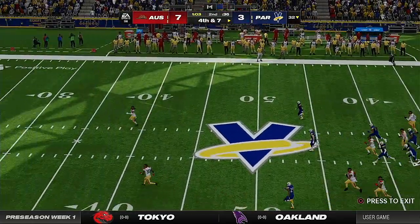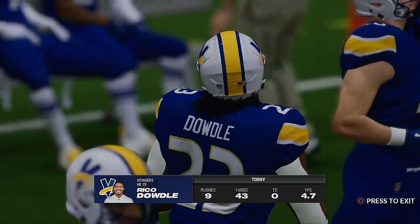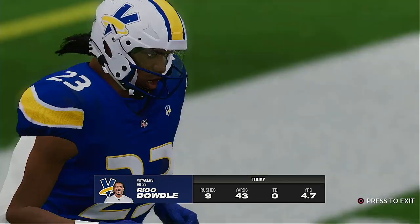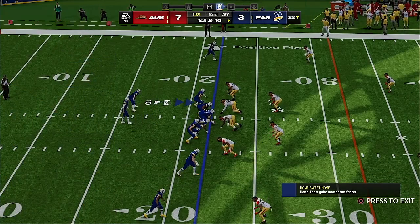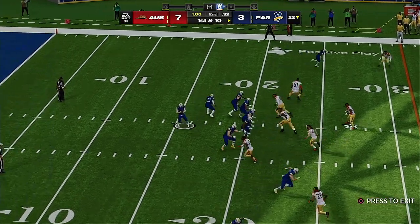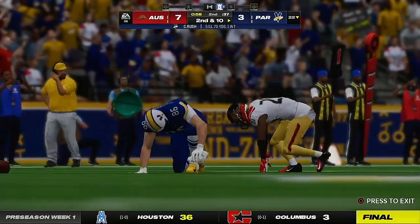On fourth down, the punt team sends this one away. Here's the Paris offense ready to take possession — more than a minute to go, all three timeouts. Probably no need to play it safe. This is a chance to get points on the board — press it a little bit, especially since a touchdown here gets you the lead.